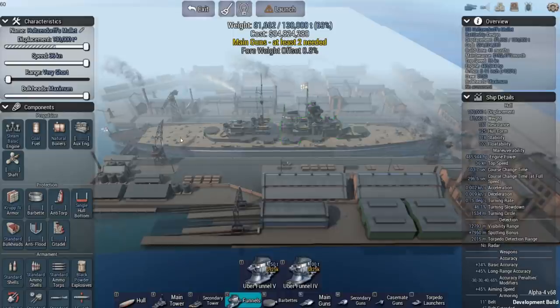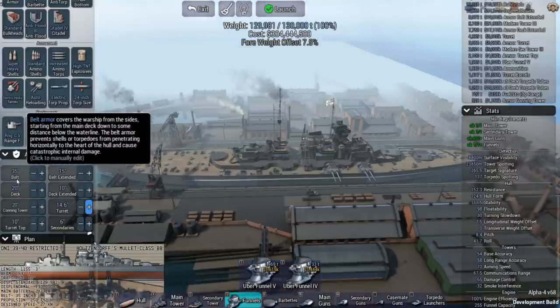We're going to build a ship with guns up front and torpedoes in the rear, armored as much as we possibly can, and take on 10 battleships and 10 battlecruisers to see if we can sink all 20 ships. They're 1918 technology, so I'm hoping I can hold up against that with one 130,000-ton ship. Let's go ahead and start getting this thing built up.